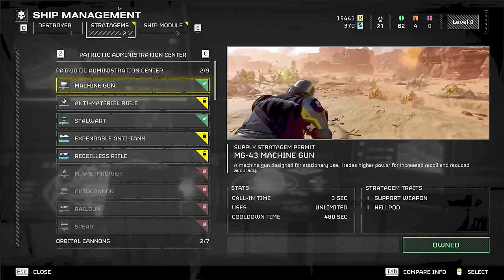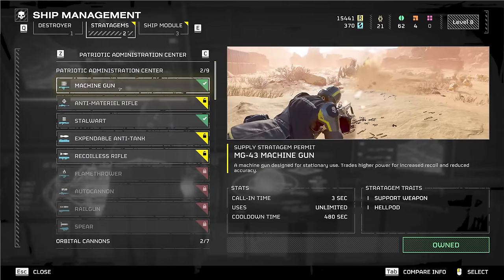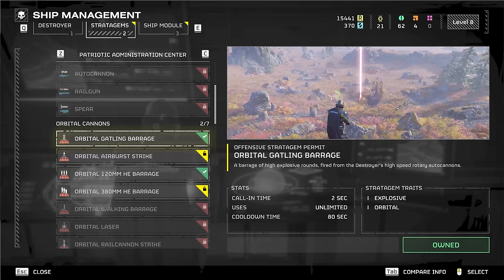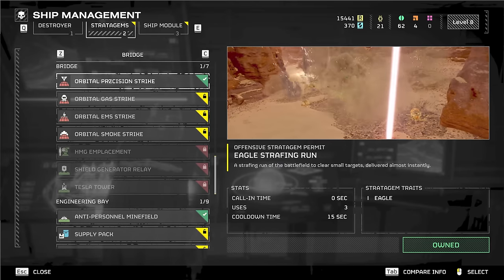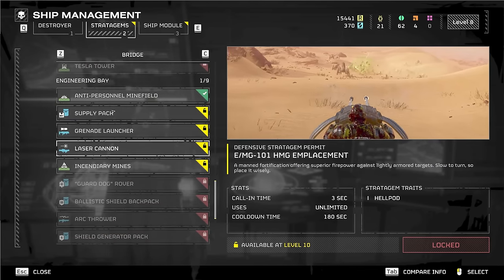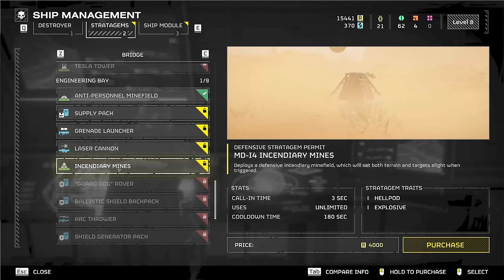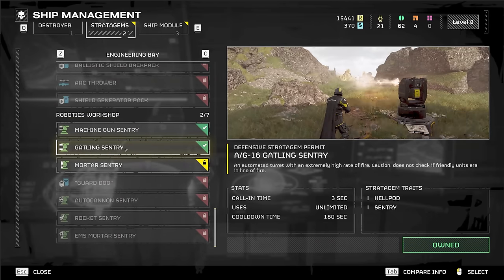Stratagems have two sections for ship management. You can rename your ship, but more importantly you've got stratagems — what you call down from orbit. They can be heavy weapons, orbital barrages, airstrikes from jets, big orbital specific strikes, or drop-in placements. They can be engineering things like a grenade launcher, laser cannon, incendiary, mine displacement, and you can get all the way down to sentry turrets and some very effective stuff.